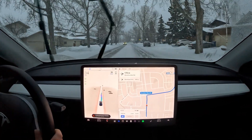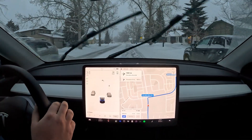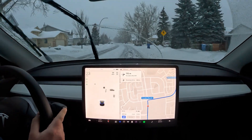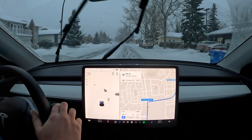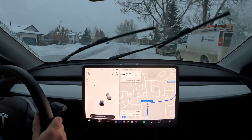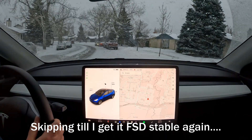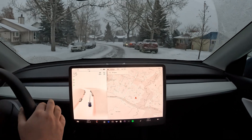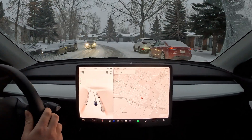I'm going to disengage and try to help it out a bit. We've got autosteer temporarily unavailable. Let's try and park — yeah, we've got it. We've got the visualization so we'll probably be able to engage soon. Just let this car pass us.